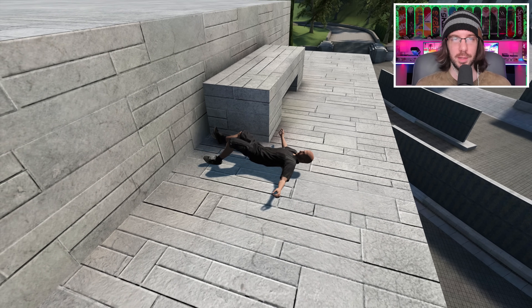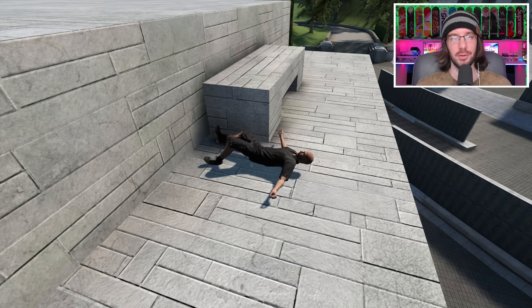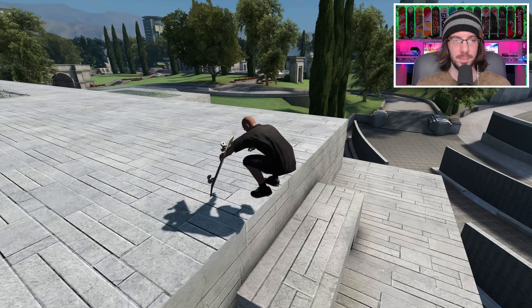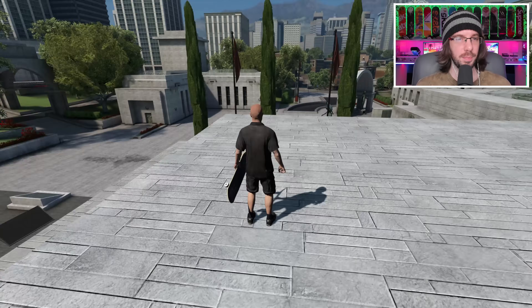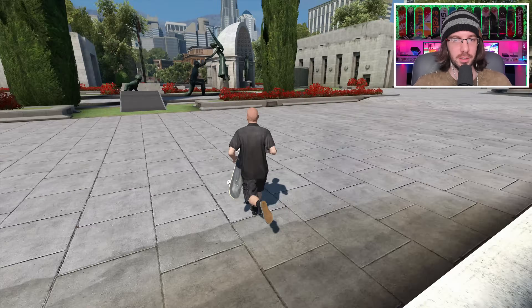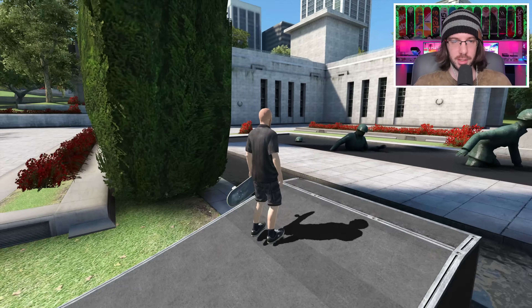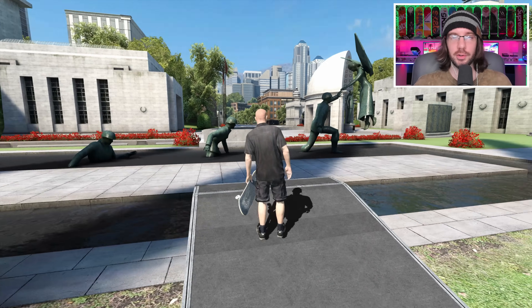I didn't make it all the way up to the top, but the rest of the way should be pretty easy to get there. All you got to do is hop up this, then hop up this, and boom, you're up here. I'll place a ramp right here, and I'll place another ramp right here. I wish I could do this without a ramp, but I can't.